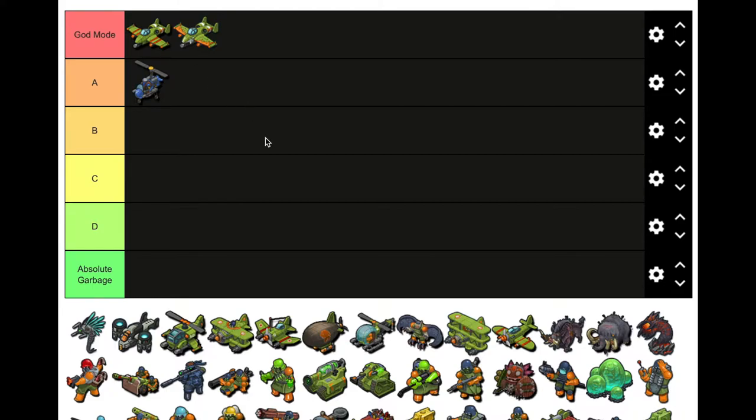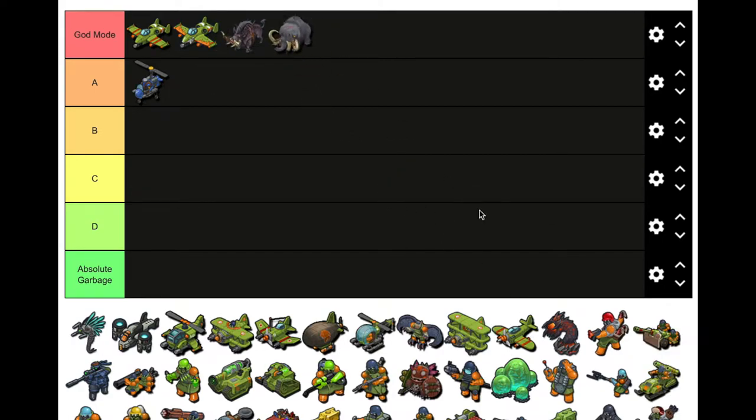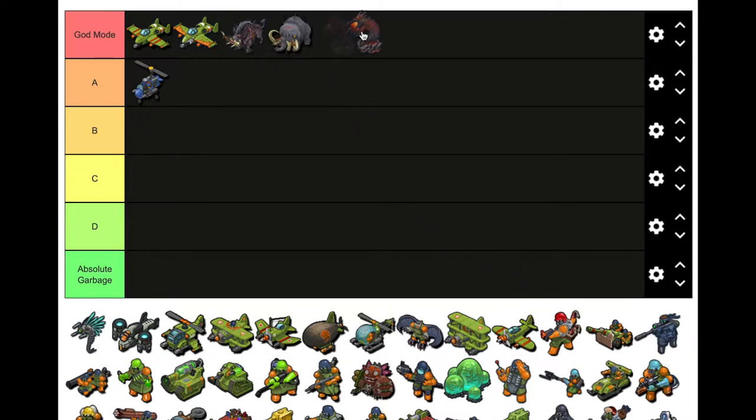Another easy one would just be the legendary animals — god tier, yeah. Almost every single one is immediately obvious. But if I had to pick a top, it's obviously going to be the sand one. The sand one was definitely the most — they just made it ridiculously strong.